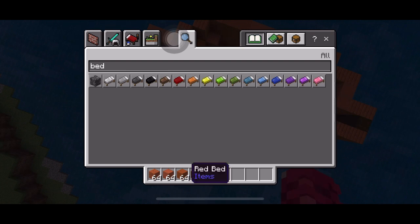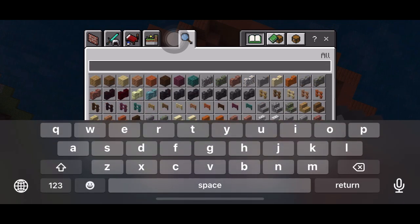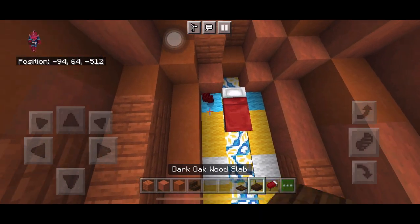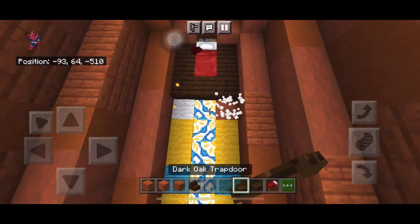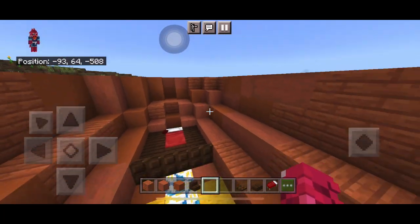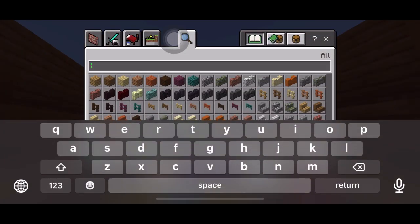Add a bed since you need a bedroom if you're doing this in survival. This is an interesting but very nice bed design — place the bed and around it place dark oak slabs, then put trapdoors at the front of the slabs to give it a framing effect.